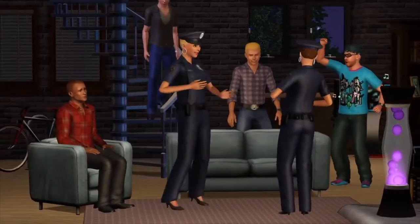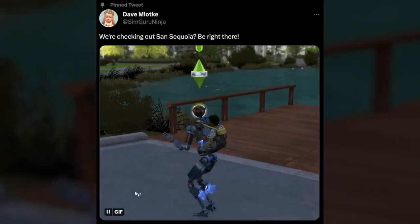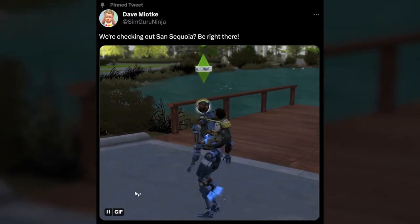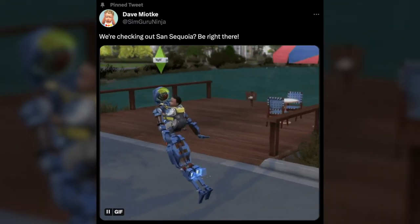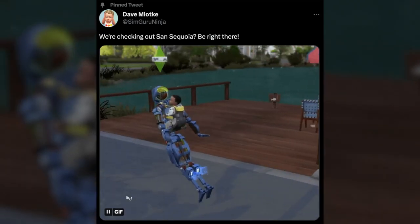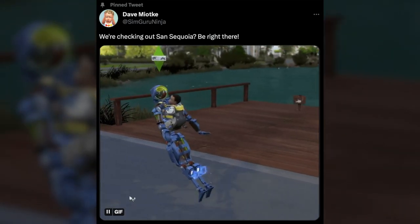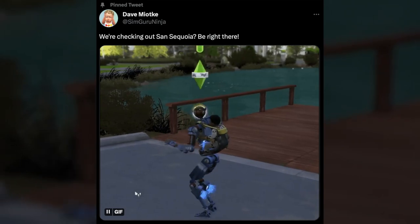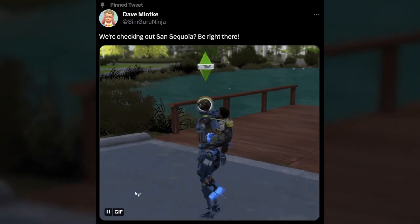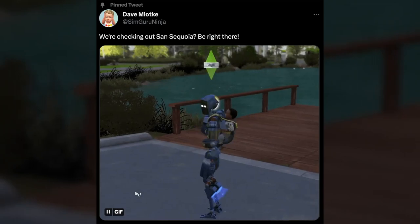Now let's talk about something more lighthearted. Following up on SimGuruNova's pictures that I covered in a recent video, SimGuruNinja says, 'We're checking out Sansa Koya? Be right there!' — with this really adorable gif of a servo carrying a baby on its back. So, confirmation that the baby carrier does work with more than just human Sims. Though I'm a little scared to find out how that would look on werewolves when they're running on all fours — unless maybe that animation gets disabled when they're using the baby carriers, but I highly doubt they would do that.